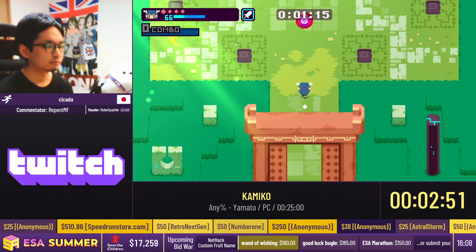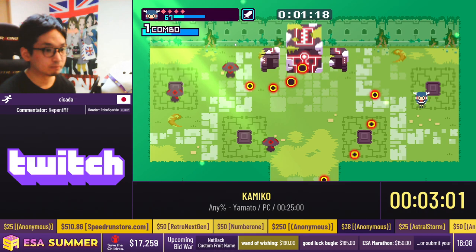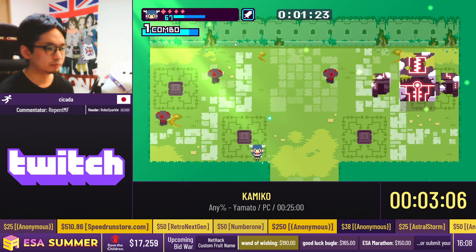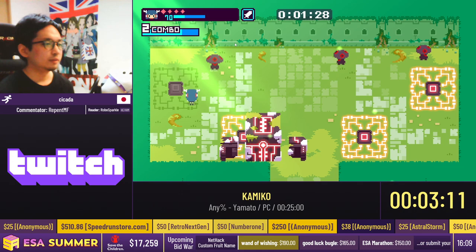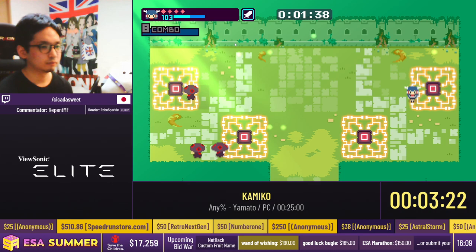And here we are at the first boss — a pretty little room. Every boss has some pretty unique strategies. This one is going to be a giant box and you have to lead it to hit each of these switches. This has a pretty long history. We've really optimized it because every hop that the box takes is a little bit time costly. We've put it down to five hops, and then that portion of the fight is done.